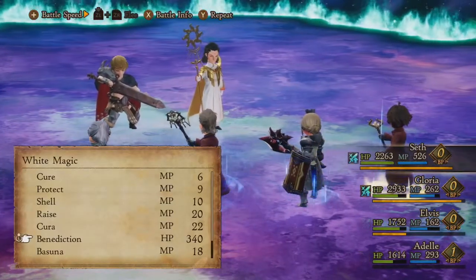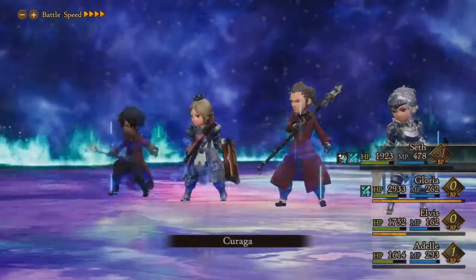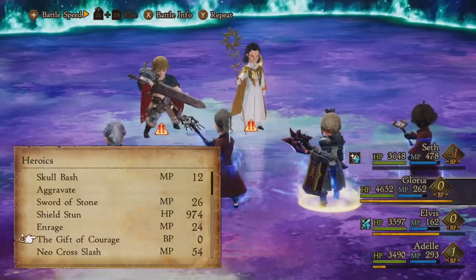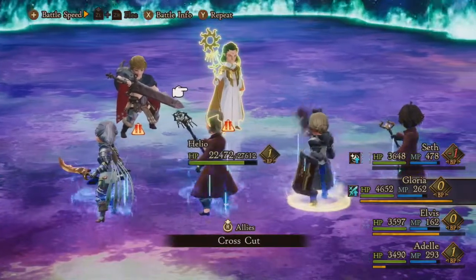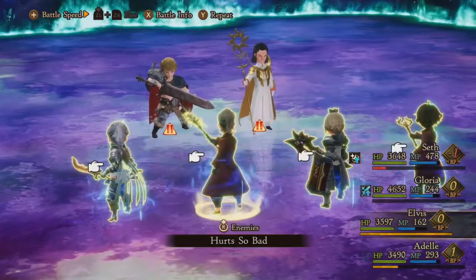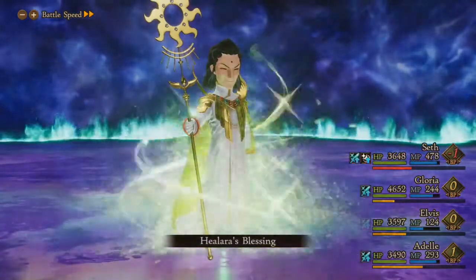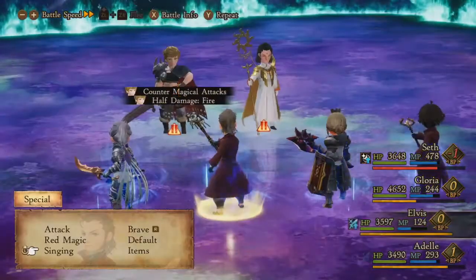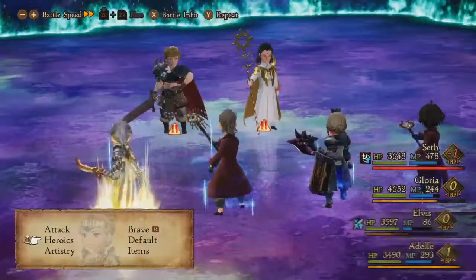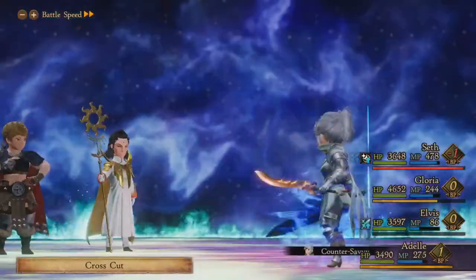HP is getting a little bit low. I think I'll go ahead and use Benediction here and Kiraga, because I have Better Than Ever on my party members, so their max HP is able to increase. Let me try just using the regular crosscut - I think my accuracy is not as high as I need it to land the more powerful version. There's One Step Ahead again, but as long as I have counter savvy and I'm only physically attacking - the guest character can also activate the counters, which is quite unfortunate. It's just giving BP to my opponent. She's at max BP right now, so that's a little bit of a problem.